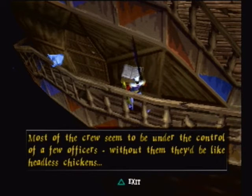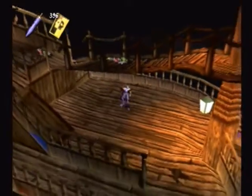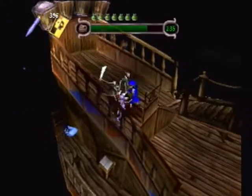Most of the crew seem to be under the control of a few officers. Without them, they'd be like headless chickens. So these guys in blue, they're the officers. They're the ones that we need to mainly kill so we can fill the chalice and take care of the other skeletons. Because these other guys right up there, you can see, they'll get up and even if you knock them down, after a short while they'll just get back up again. So the only way to take them out permanently is to take out their leader.